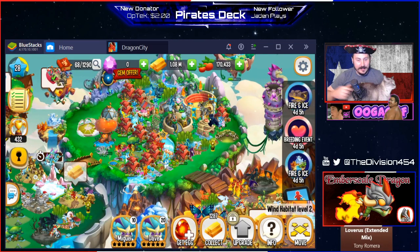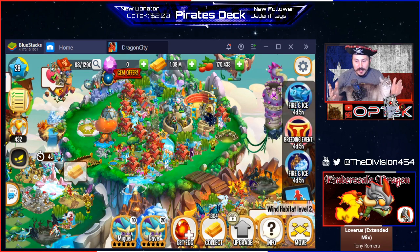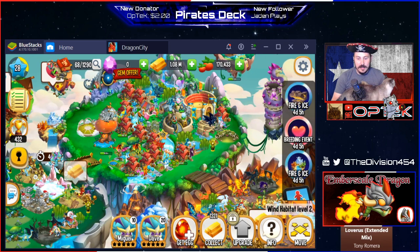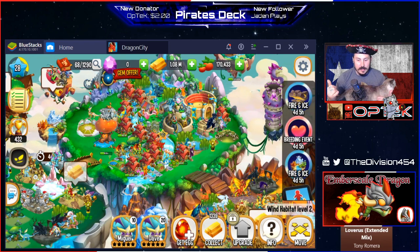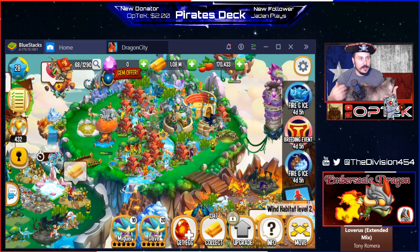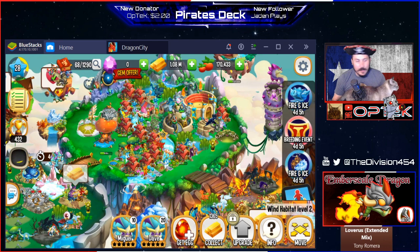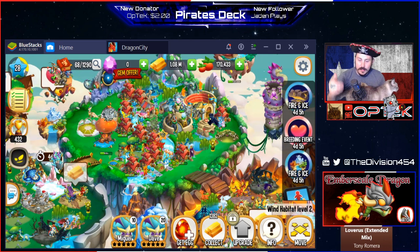What's up everybody, welcome back! Just like the title says, I am hatching an Ember Scale Dragon from this new Fire and Ice event. If you guys aren't familiar, this is a free-to-play game called Dragon City. It's pretty big on Facebook, it's on Android, it's on Apple. I've been playing it for a while — very fun game — but I got the Ember Scale Dragon and I'm ready to hatch it.